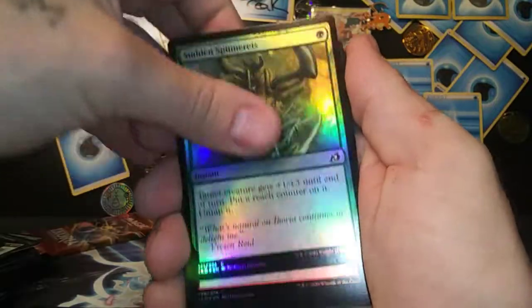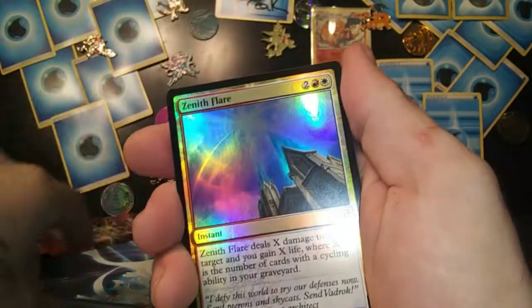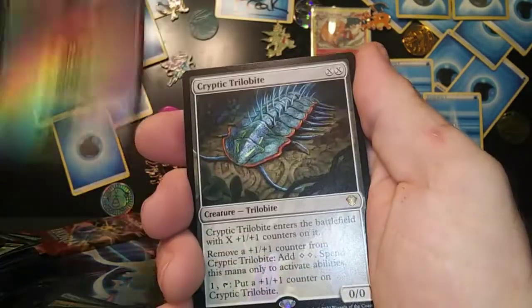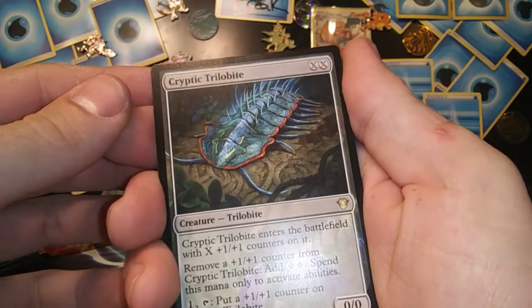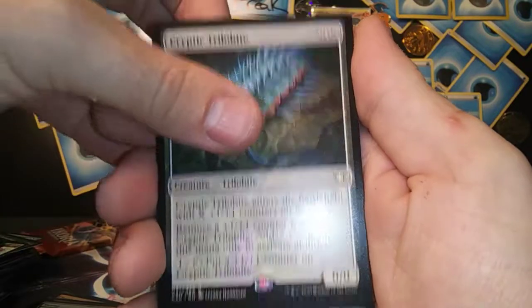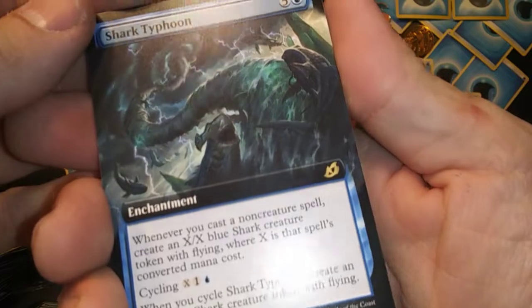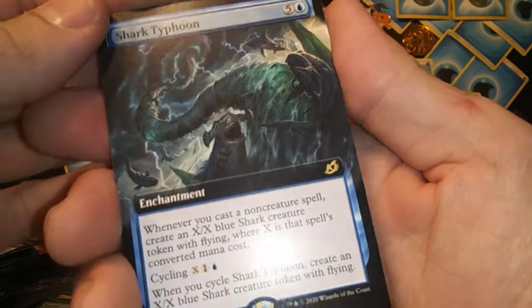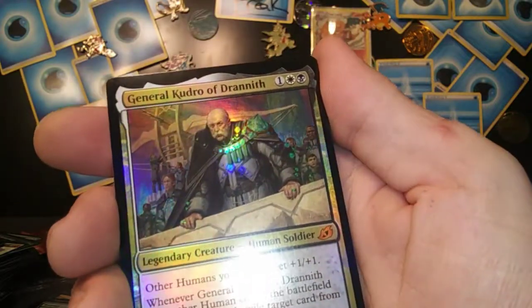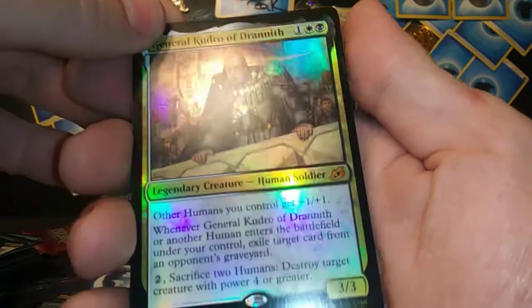Got the Boot Nipper, Frostbill Ambush, Zenith Flare, Proud Wildborn, Swamp. Got a Cryptic Trilobite — that is awesome artwork! We've got a Shark Typhoon — the Sharknado extended rare — go figure! General Kudrow of Drannith foil mythic — sweet!